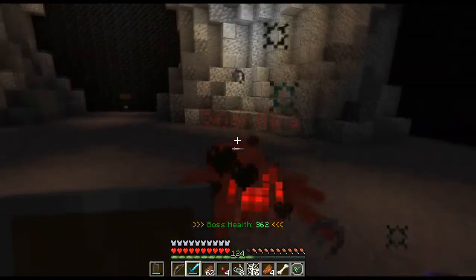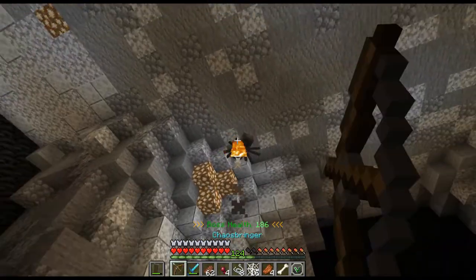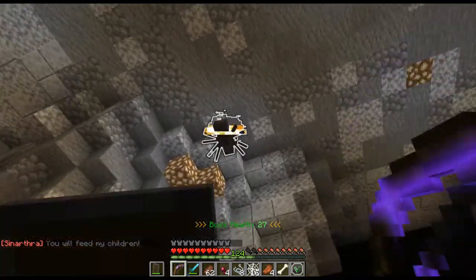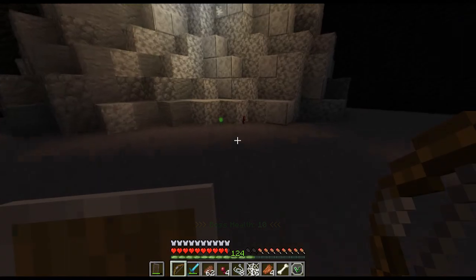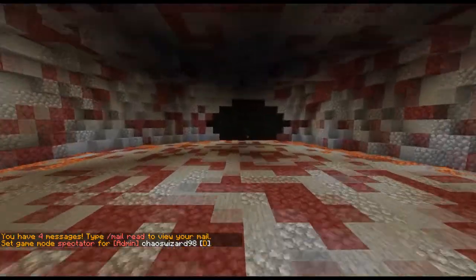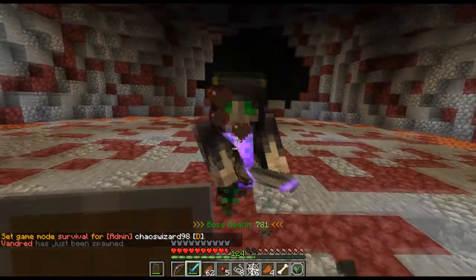That white glow that you saw with the boss earlier is a special attack. Any time a boss glows like that, if the player is not blocking, then when hit, they'll take either a bunch of damage, or in the case of this boss, they will stun the player and then give the adds a speed bonus. Blocking the attack nullifies the effect, so it allows you to bypass a lot of that — you have to pay attention to that glowing effect on the boss.